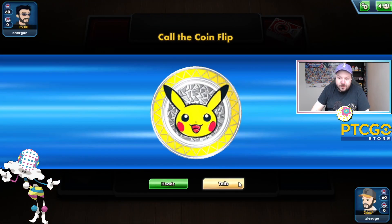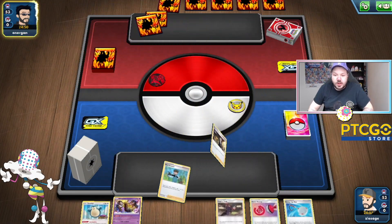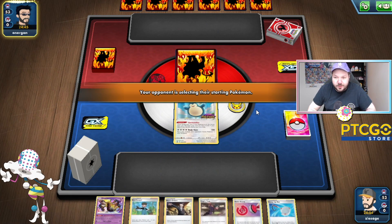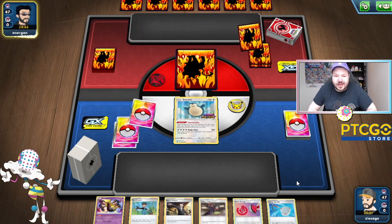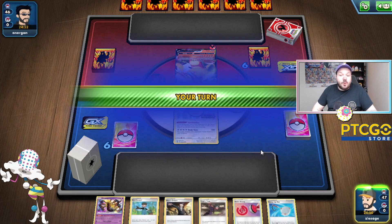We're going to call the coin flip — I just call tails by default, it's fine, whatever. We'll see what our opponent allows us to do. This hand's a little bit awkward. Our opponent has some super cool Pyroar sleeves. Our opponent's going first, and the Sunscorched VMAX is probably not the matchup we want to see. This is actually the deck that Protionkiller lost to in the finals — Iain Robb was playing this deck.